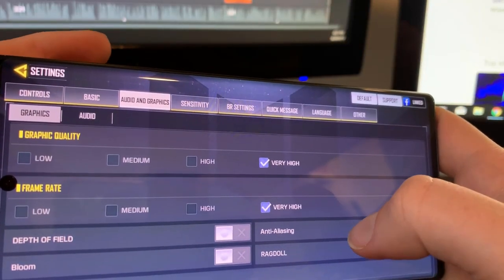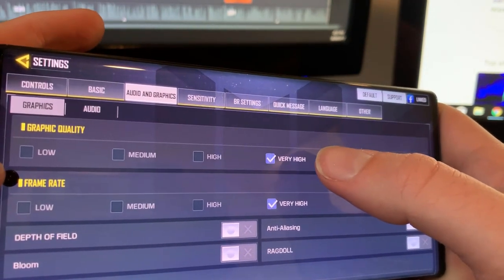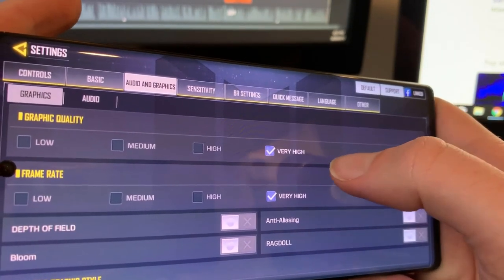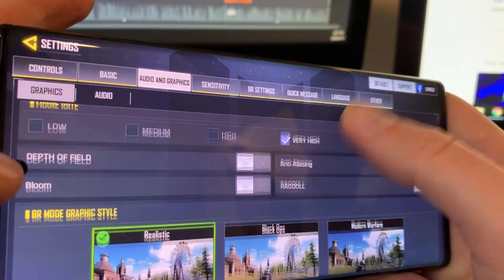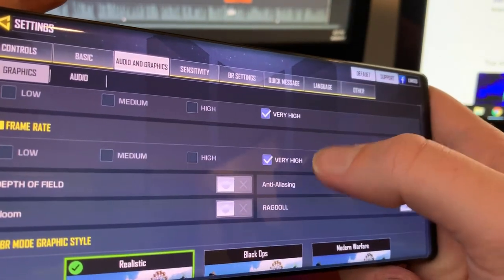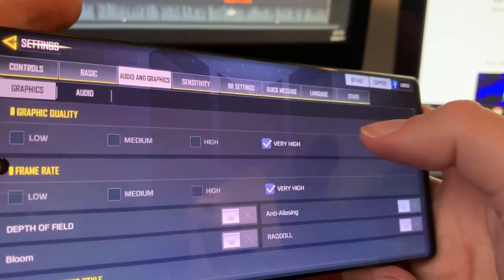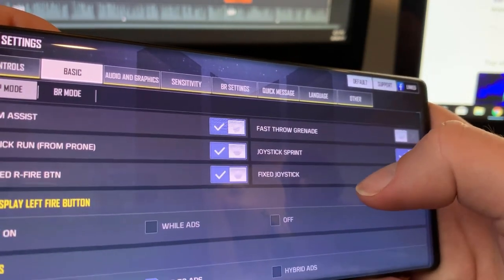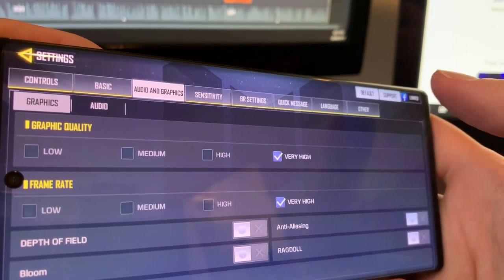Whoa, this is really interesting — with the Samsung Galaxy Note 10, in terms of graphic quality, the highest setting is only Very High. I was expecting to reach whatever the max level would be, so it's interesting that this phone can't go all the way to the highest setting. Everything else looks normal — these are the same settings I'd have on my Razer Phone 2 — but I was expecting the graphics to be amped up at least a little bit.